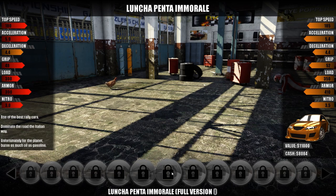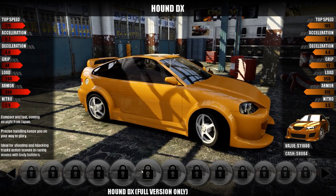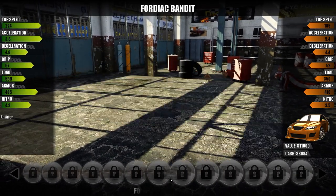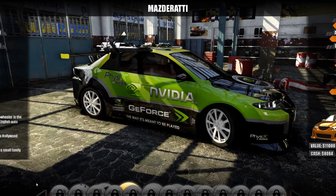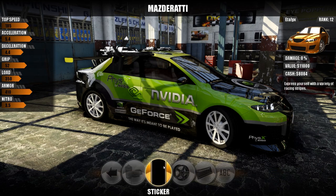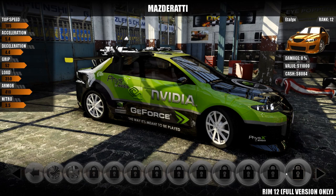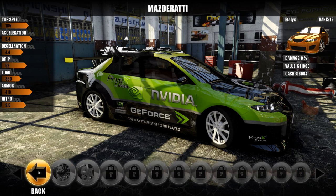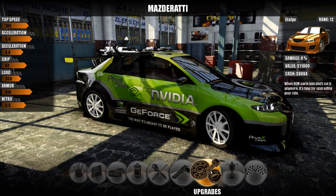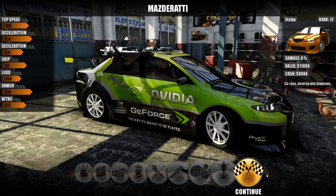Quite a few cars here — probably 20 or more. They have stats on the left and they are steadily going up the further we go up the list. Going back one menu, we can also customize the paints and looks of the rims, hood, stickers, and all that stuff. There are just so many accessories and options to unlock, so there's plenty of customization to be had — change the license plate, the nickname of the car, and so on. So we've got our car, we've got our race — let's go ahead and jump on in.